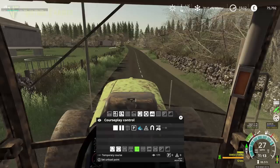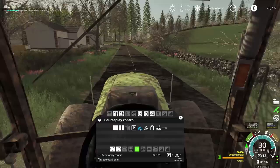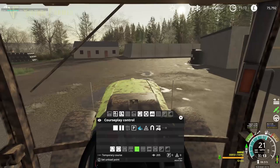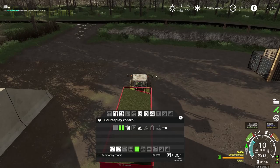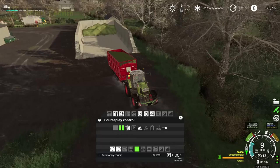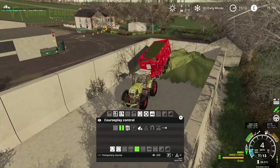So we're making sure we can manually tip where we want to tip, that it goes in the right place, and that we can easily control every aspect of this. We'll bring this in here, round here - and again we hit the park at this point, we pause our course recording. You can see where we have paused it. We then back this into here and tip it.